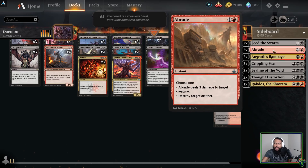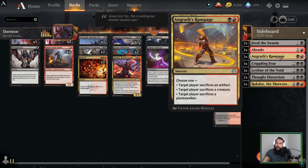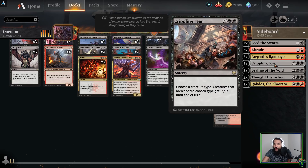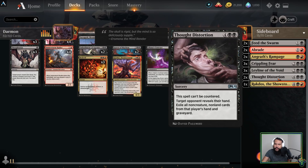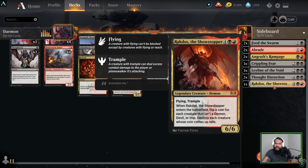Then our sideboard: two Feed the Swarm — I always fear enchantment decks when I'm playing black, so now that I have a tool I try to use it. Two Abrades — the reason I chose these is mostly the versatility, though it's possible it should just be something else. Anger's Rampage has versatility but your opponent gets to choose. Crippling Fear — a lot of elves decks running around right now and elves decks scare me, so I have Crippling Fear. Leyline of the Void against graveyard decks. Two Thought Distortions — screw you control decks. And one Rakdos the Showstopper because if I didn't include Rakdos in the 75 I would be a bad person.